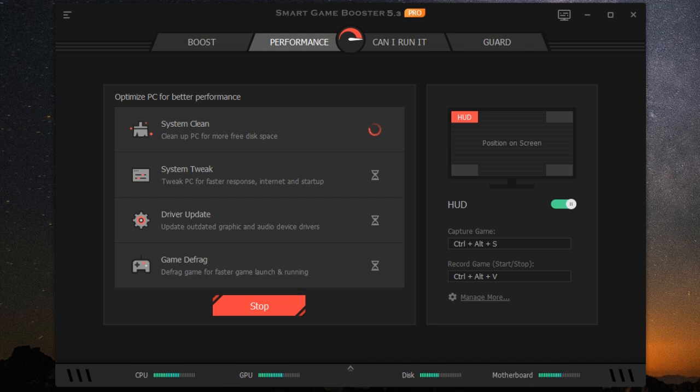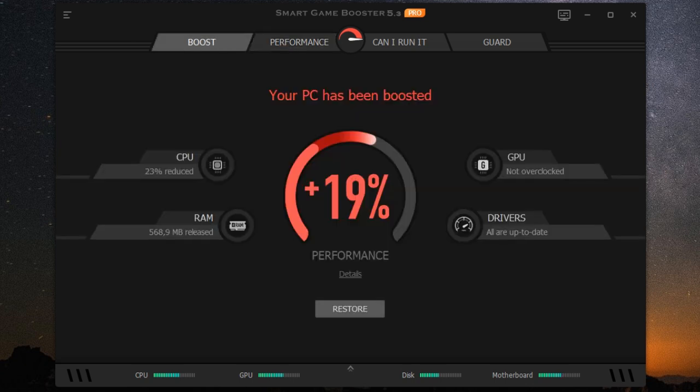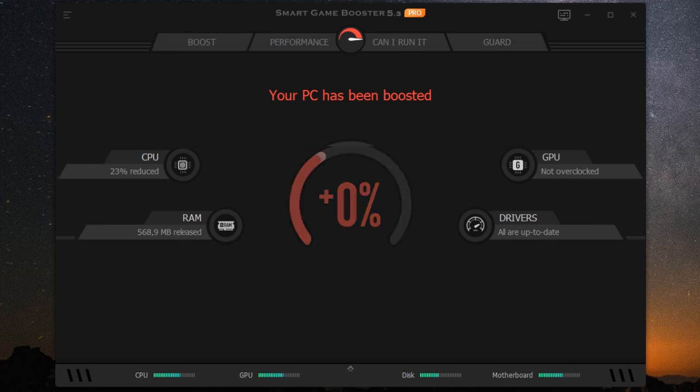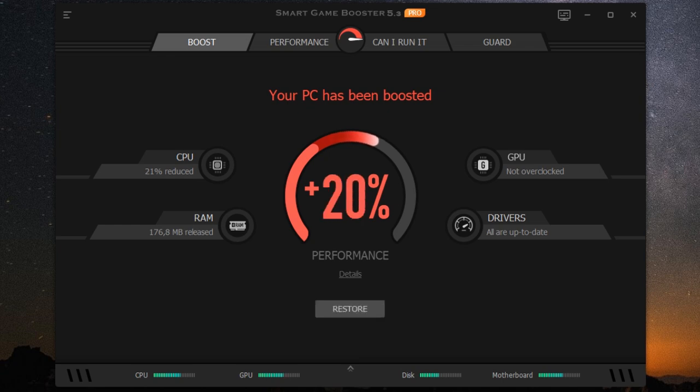Let's talk about convenience. One of the things I like about ITOP Smart Game Booster Pro is its one-click Game Boost feature. It's as straightforward as it sounds — you click a button and the software automatically optimizes your system for gaming. It's perfect for those times when you just want to jump into a game without messing around with a bunch of settings. The one-click boost takes care of everything, freeing up resources and prioritizing your game for maximum performance. Power users can still fine-tune every last setting manually if they prefer.